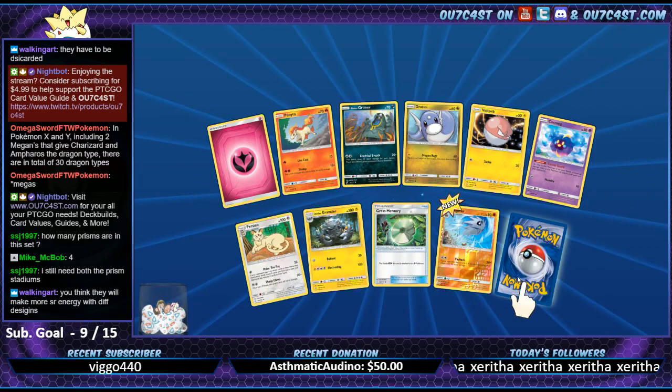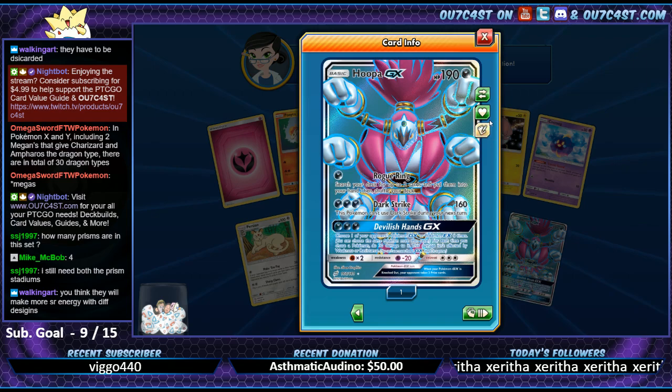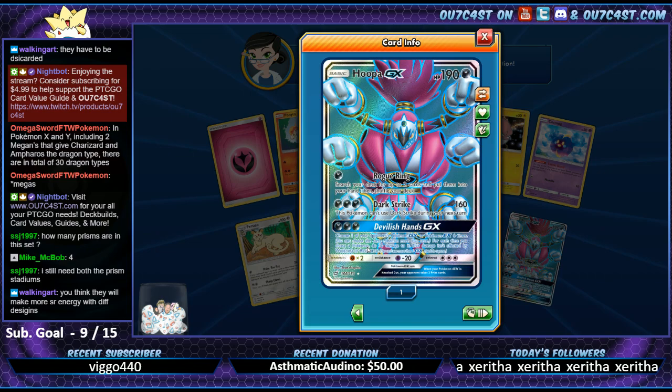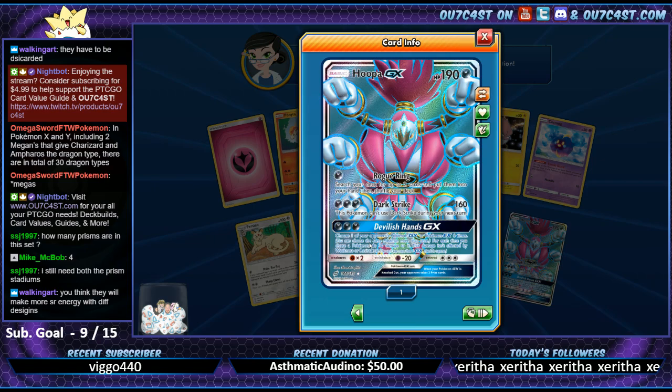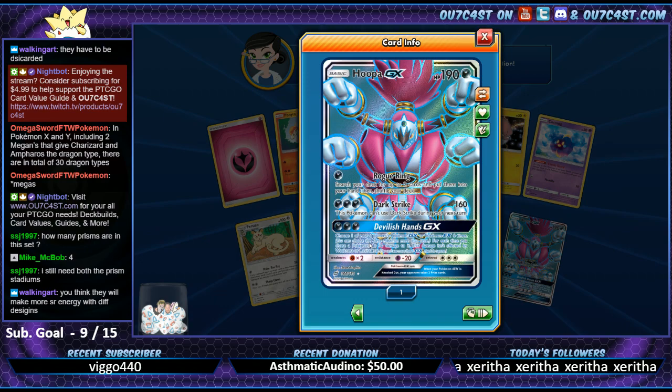Think they'll make more secret energy with different designs? I don't know. Yo - Full Art Hoopa GX! That is cool. I feel like Pokemon always reintroduces a new secret rare that's more secret than the one before it. I feel like they'll just invent a new rarity and then design cards from that rarity - that's just my guess though. That's pretty cool, I like the artwork on this card.